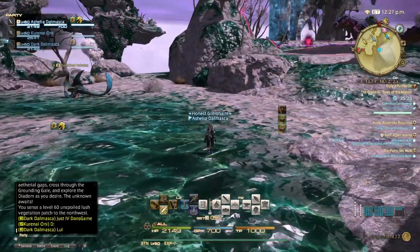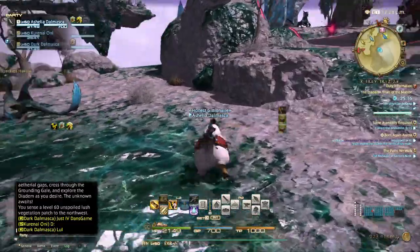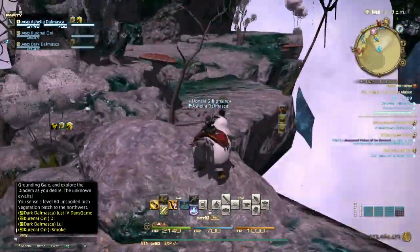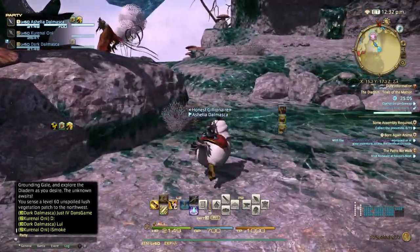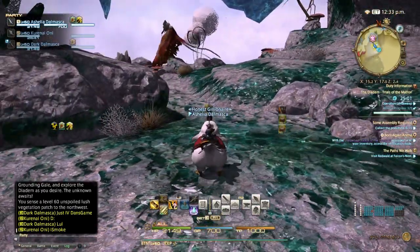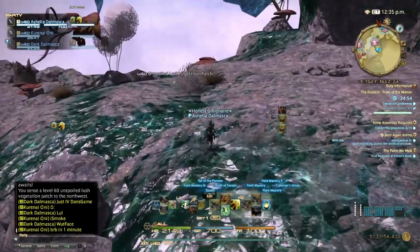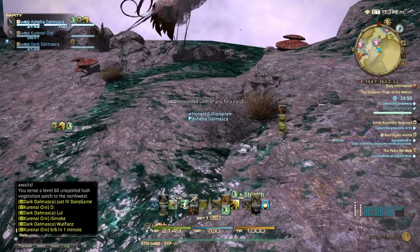You can actually get to the node without dying — these enemies won't aggro you as easily, just go around them. You need to complete the missions before you can come down here and use that teleporter for the unspoiled nodes. I'll list the timers in the description for when the unspoiled nodes spawn for both miner and botanist.